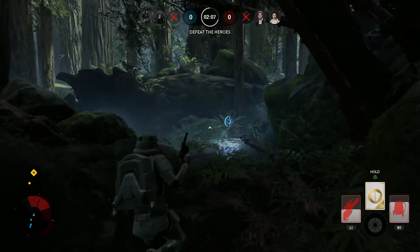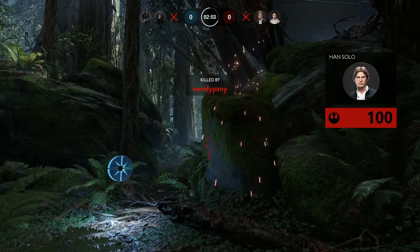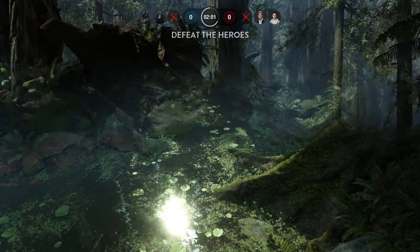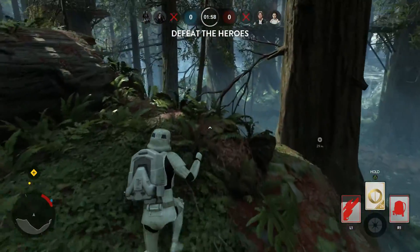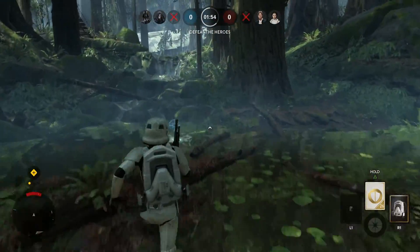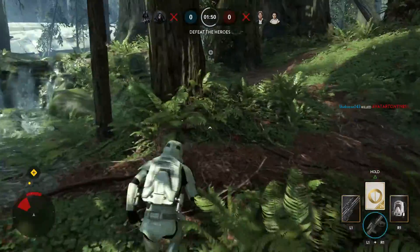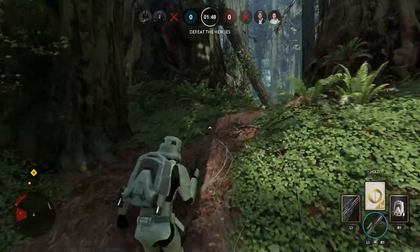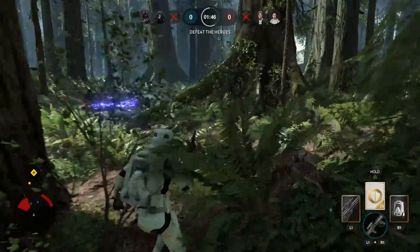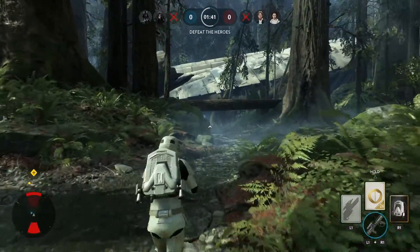I did find out something I did not know before: if you are running out of trait cards — as you can see in the middle of the screen where it says hold triangle — you can run out of those, but you can get refilled for only a thousand coins, which is very useful. If you're losing them and don't know how to get them back, that is the way, or you could earn them all — but that would take forever.